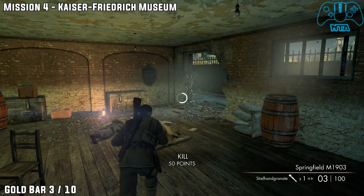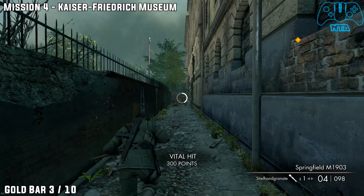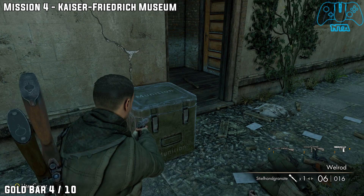Gold bar three. Once you proceed on through the building and leave the building, go through the back alleyway. Kill the Russian. Go to the far end. Behind the crate — oh no, it's not a cooker, my bad, it's a crate — you will find gold bar number three.